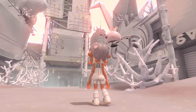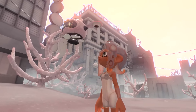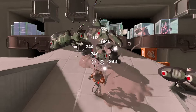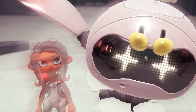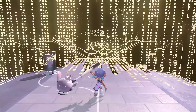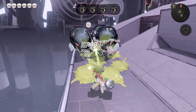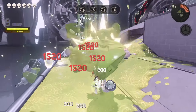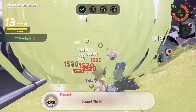Side Order is a sequel of sorts to Splatoon 2's Octo expansion. You play as Agent 8, the returning Octoling protagonist, and this time you find yourself trapped in an unknown digital space along with the pop princess icon Pearl, who is now a cute flying robot drone. You enter the ominous tower in front of you, and are tasked with traversing up its 30 floors. Each floor is a random challenge, with bosses on the 10th floor, and death taking you all the way back to the start. So, a roguelite.